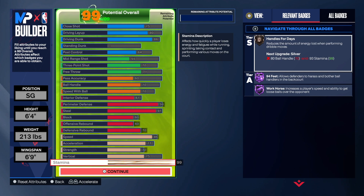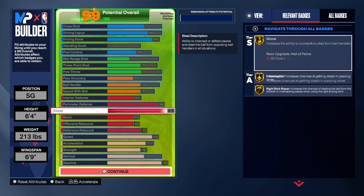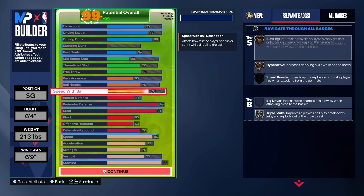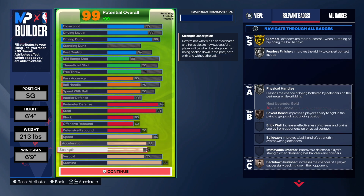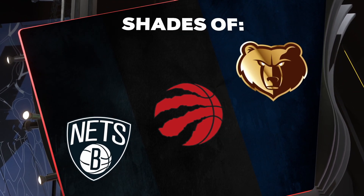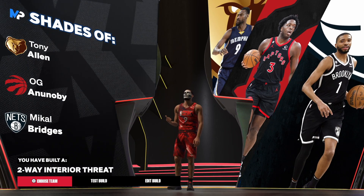You can see how great this build actually is — it's a really good build. Of course you take a hit in the playmaking and shooting, but if you want to lock up, have fun, be annoying, and get contact dunks, this is the build for you. So once you do the attributes exactly how I did it — wingspan and all — we get the first-team all-defense build of Tony Allen. He was a two-way interior threat, and this is that exact build right here.